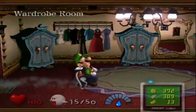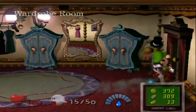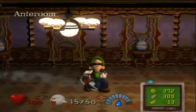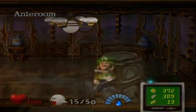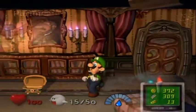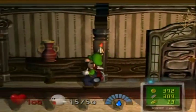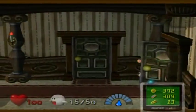Another thing that we're going to want to get is an emerald, which is back over at that one bedroom that we found Lydia in. There's a plant in there, and you definitely want to go back over there and pick that up. So that's exactly what I'm going to be doing - it's right down the hall and won't take long at all.